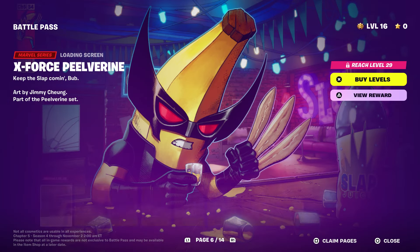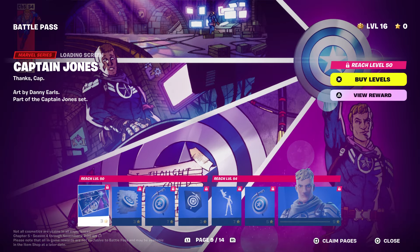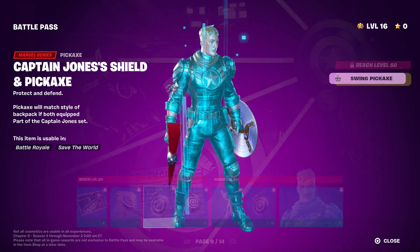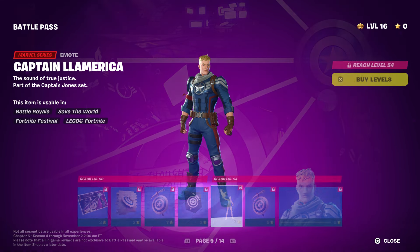Then you're going to have to unlock everything until you get to Captain John. Captain John gives you a little sneak peek of what's to come — I thought you could use Steve Rogers with it, so maybe Captain America might have a new style. We'll find out about that in the future. And we do have a spray.